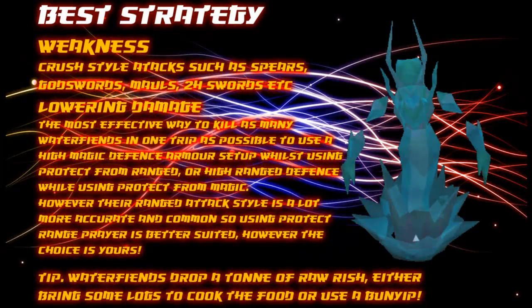Water fiends can be a bit of a temperamental task, but if you set yourself up right and know their weaknesses you can get this task done fairly easily. There are no Slayer items required to kill them. Their main weakness is that they are very weak against crush-style attacks, such as spears, godswords, mauls, and 2H weapons.